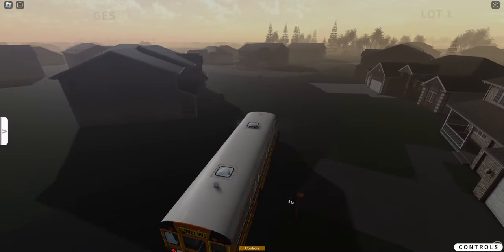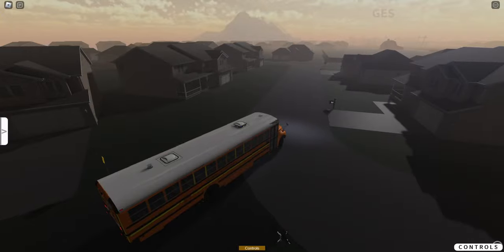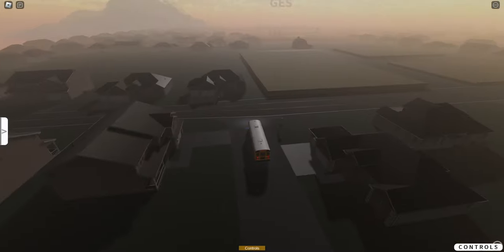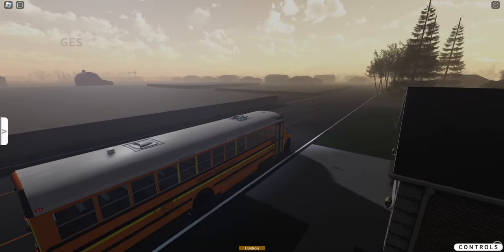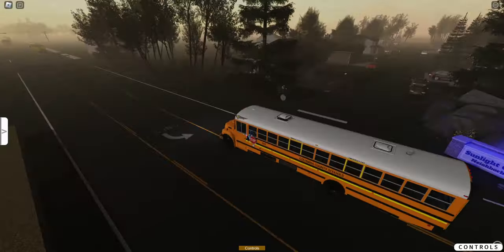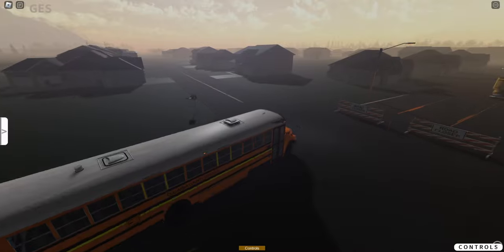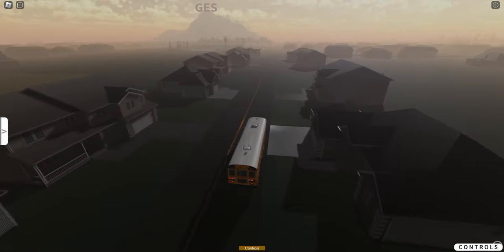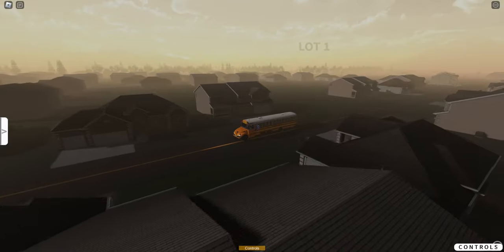I can see the elementary school but I'm not too sure where the high school is. Look at these road layouts. I don't know if they've done any updating since we last played — I guess we'll find out. Here's that construction; I have to go around it. We'll actually probably start with the elementary school, because I'm not going to spend 10 minutes trying to find the high school.